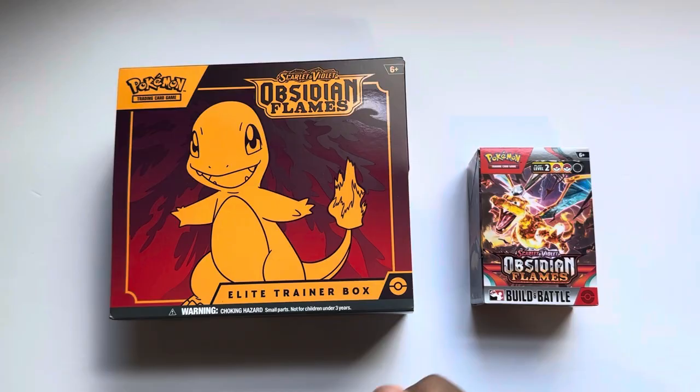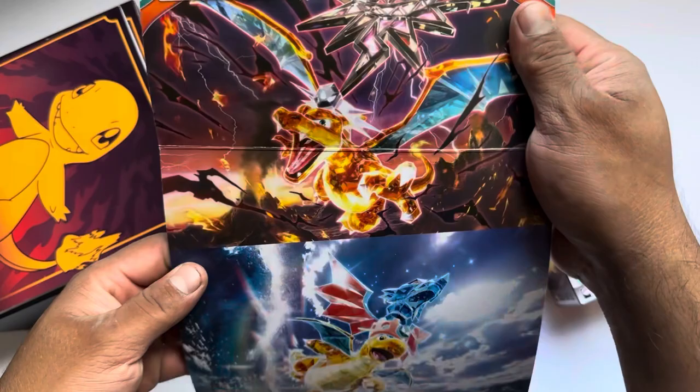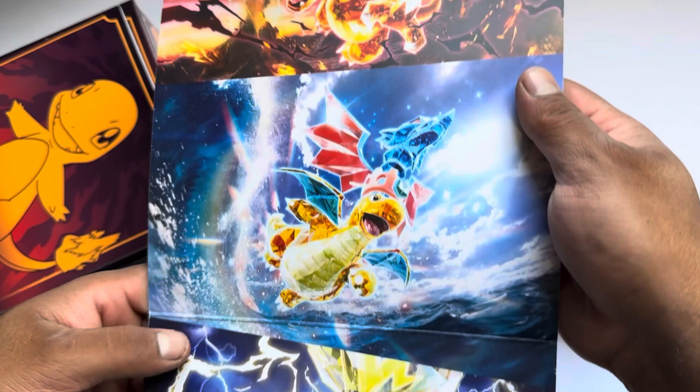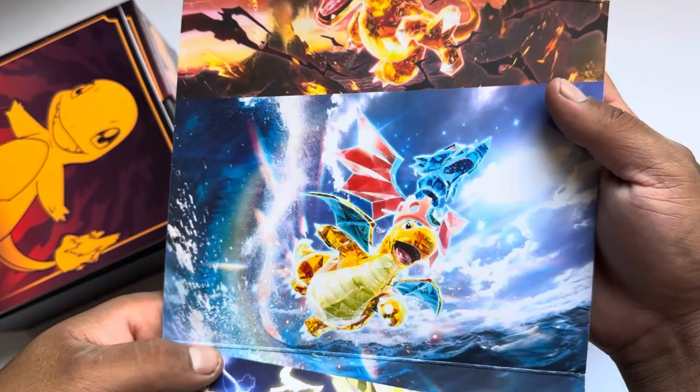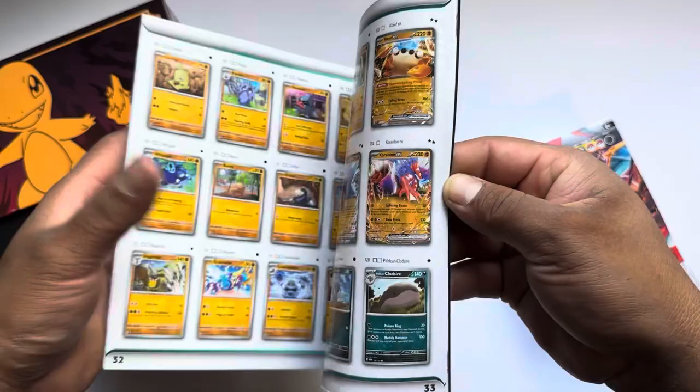Let's get started. The first thing I like to do on ETBs is look at the art in the back. Let's see what they got this time. Oh nice, look at that one — I got Dragonite! Wow, looking very nice as always. Dragonite being one of my favorite Pokemon — not my all-time favorite, but a favorite. Let's hit that to the side.